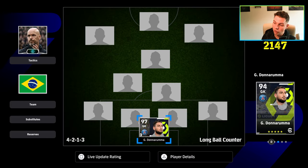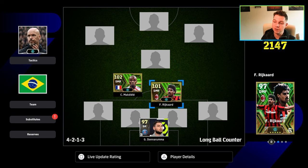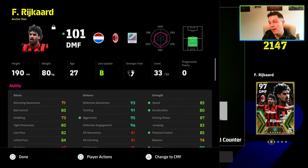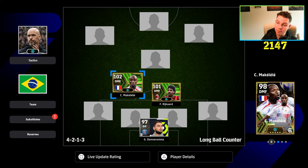The most common question I get is what partnership to have in your DMF double pivot. Take Makalele and Reikard — they play very different roles even though their stats are similar. Makalele is a destroyer: you want him chasing and attacking the ball. Reikard's main ability is not in his stats — it's that he's very long and blocks everything with his legs. You want the ball to come to Reikard rather than him chasing it.